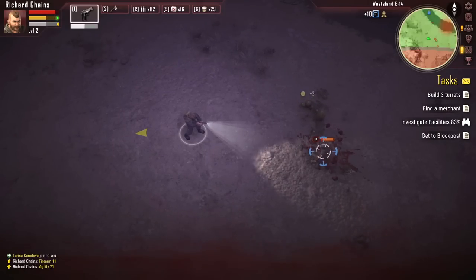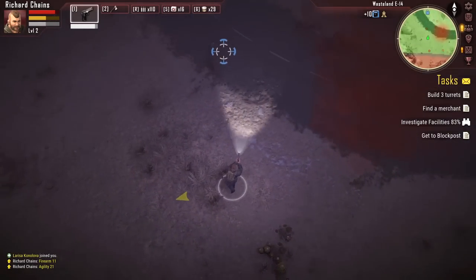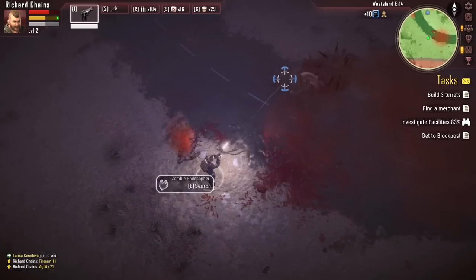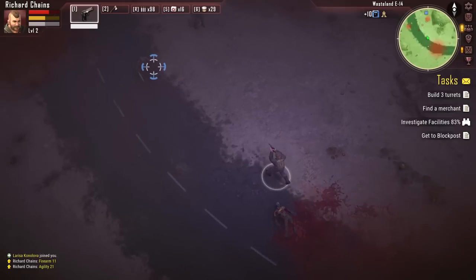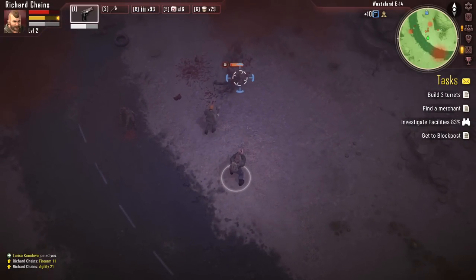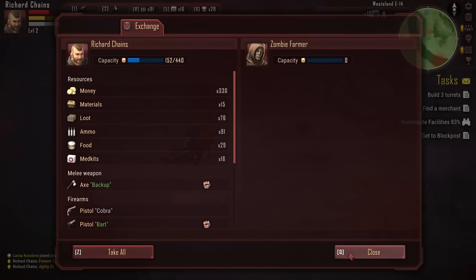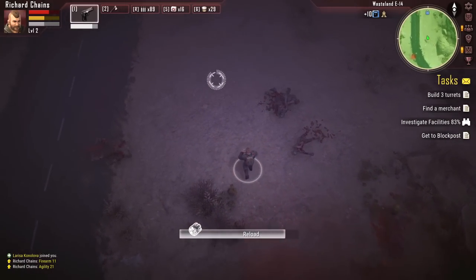I do have a gun, but I try to use it the minimum amount possible. It's not because there's any noise radius or punishment for using a firearm in this game — which I'm pretty happy for. I feel like there are enough zombie games that really de-incentivize using a firearm, so I kind of like that this game is more arcade-y and lets me just shoot a gun whenever I want. But there is a trade-off: ammo in this game is also a building resource. If you're building defenses, you need ammo to get that done. So every time you fire a bullet, you're potentially using up a resource you can't really get back.